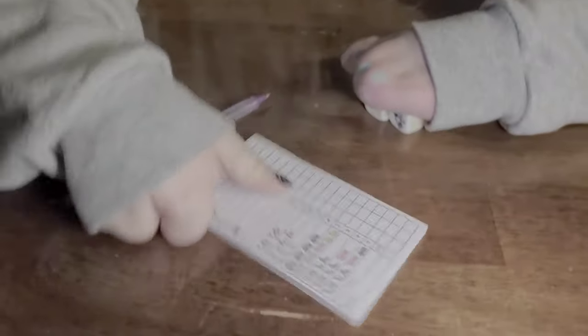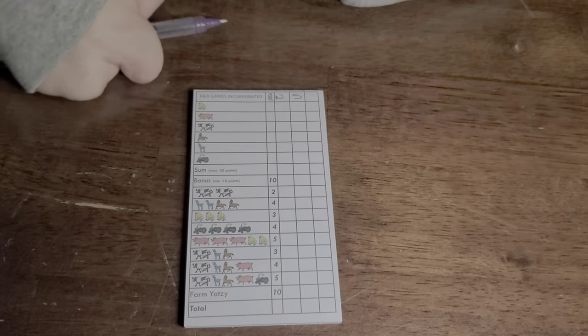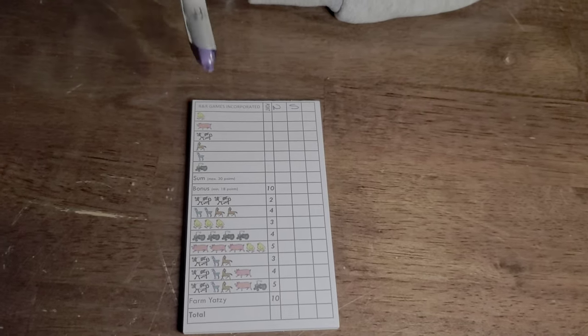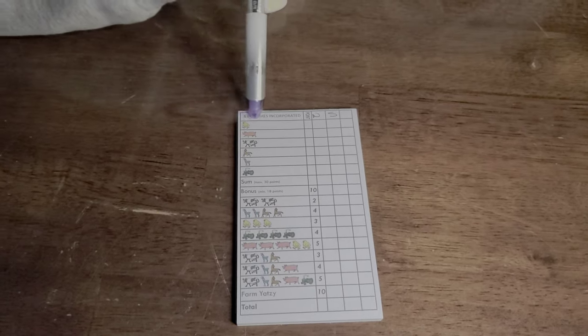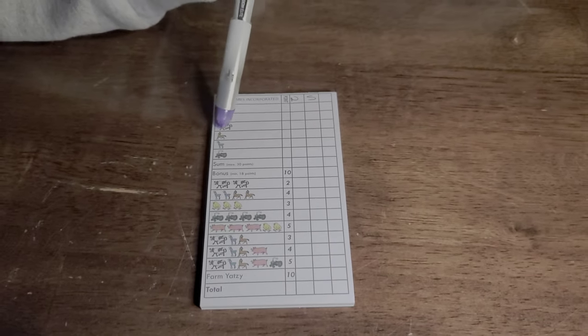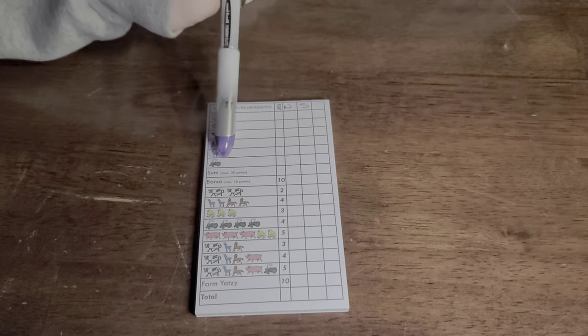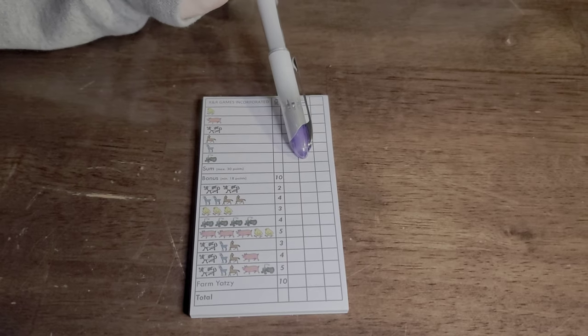It's very similar to Yahtzee in that there are two sections of the scorecard. The first section is for each type of thing that we might score, but instead of numbers, in this game they're all farm animals. So we'll do individual chicks, pigs, cows, horses, goats, and tractors. If I can score quite a few of those, I'll get points for that.